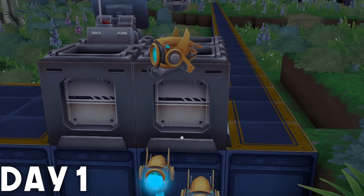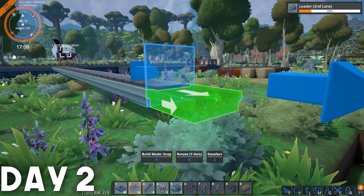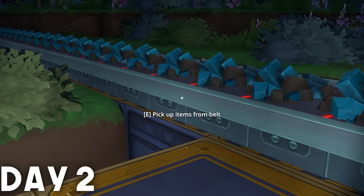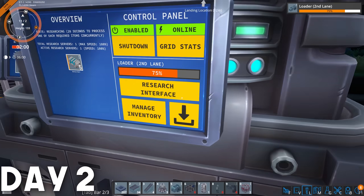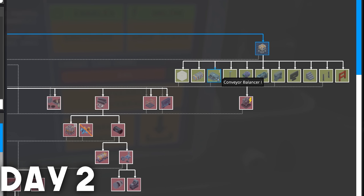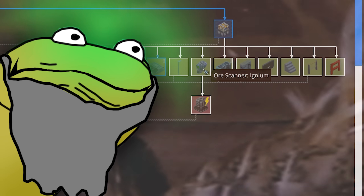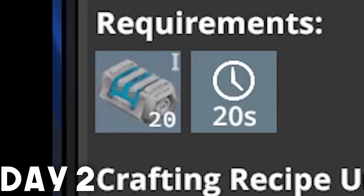Belts, miners, and before you know it the day is through. By day 2 we've already got our first smelting columns lined up — smelting automated, belts built. At the end of day 2, it's on to building our first lab for research. Science will plow the way ahead so that I can seed the fields with blue science. Before you know it, the day is done.